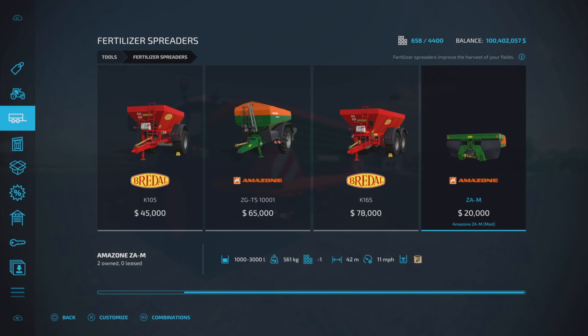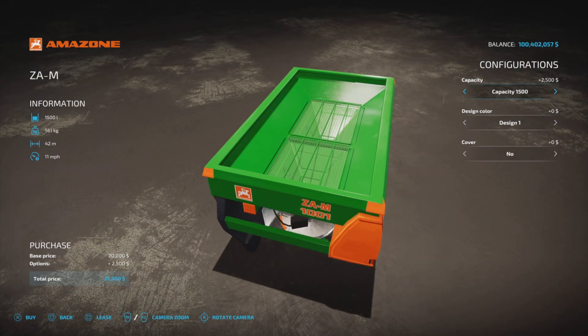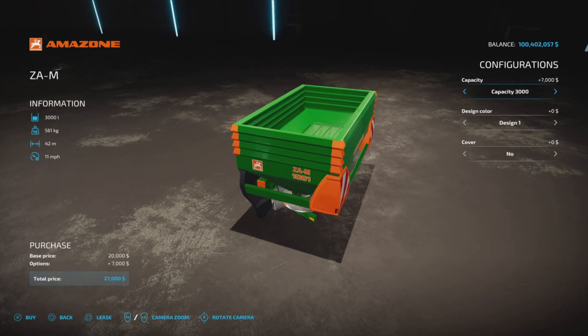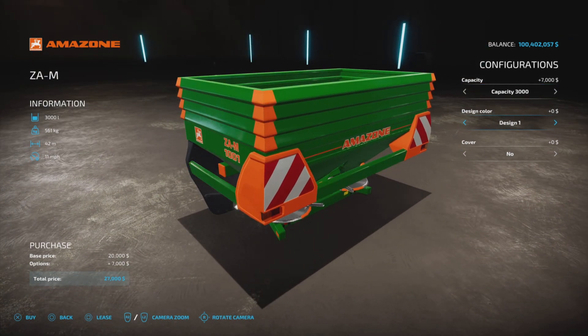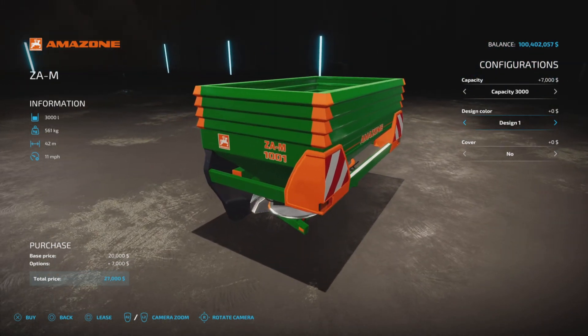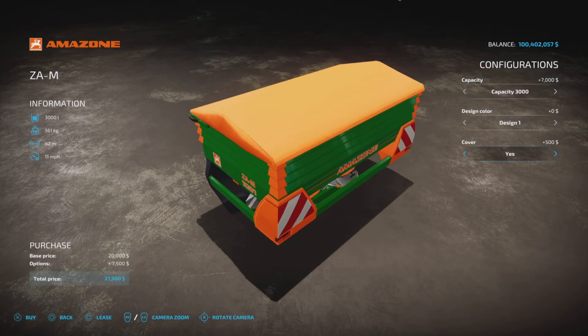First, find it under Tools and Fertilizer Spreaders. Here it is: $20,000, up to 3,000 liters capacity, 42 meters spread at 11 miles per hour, fertilizer only. We have capacity options of 1,000, 1,500, and with 1,500 we get a cover option. 25 and 3,000 liters have design one and design two — this one looks like an older design, this one looks newer. The cover is $500.